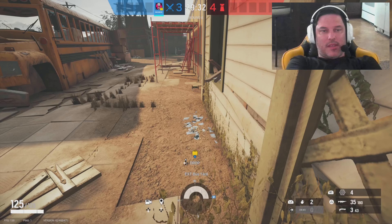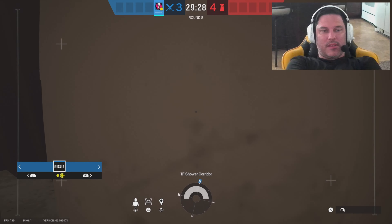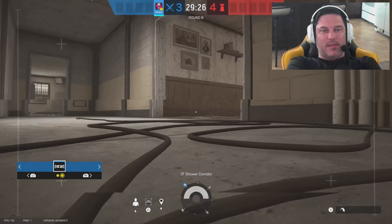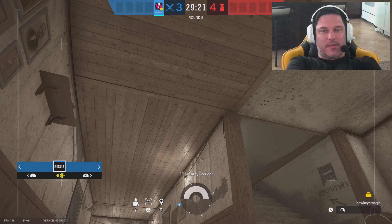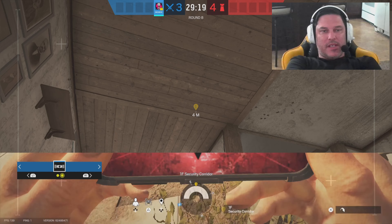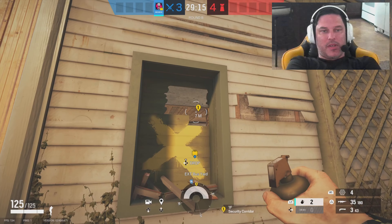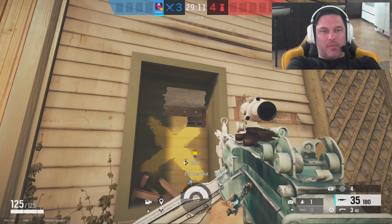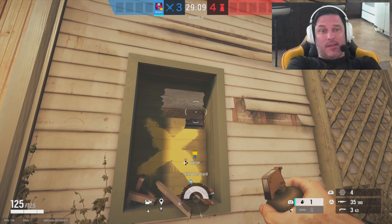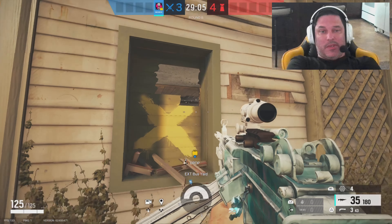We're going to take Gridlock with nades. Some of you may or may not know this little nade spot. If somebody's behind the bed already, I always like to look and see if anybody's lurking around after I shoot that window. I'm going to try to get a nade right here — cook the nade after I've broken out a little bit of the window. I keep most of the window so that I'm kind of protected, but a lot of times you just get a pick right here. Even if you're solo queuing you can get a pick.